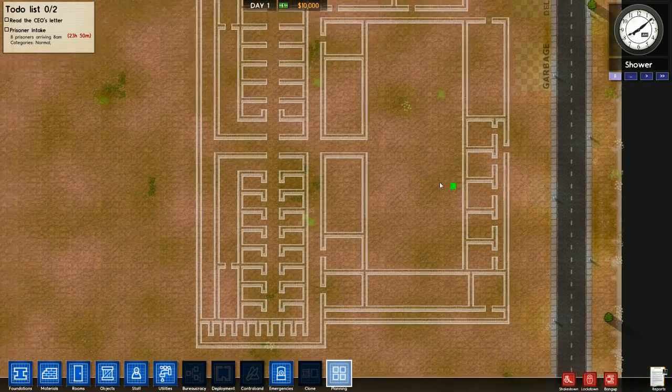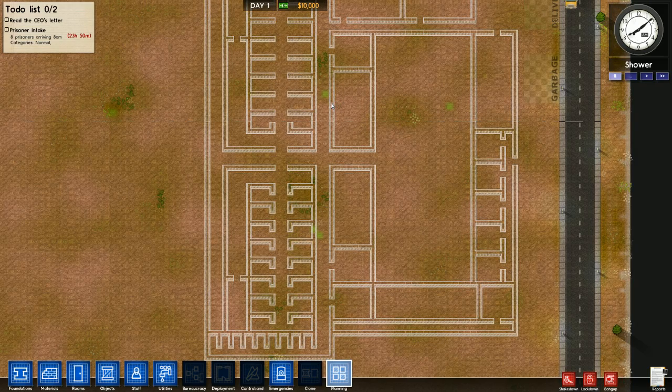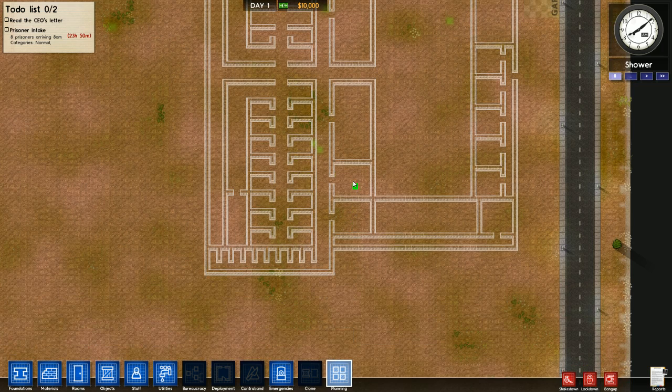This is our administrative complex, and this is going to be visitation, cleaning cupboard, laundry, holding cell, and infirmary. And once we add this, this will be a giant security area where we have our closed-circuit television monitors, and this will be where we keep our morgue.